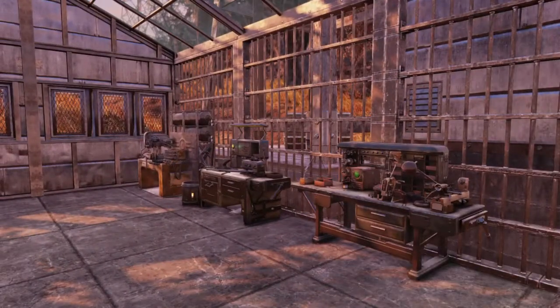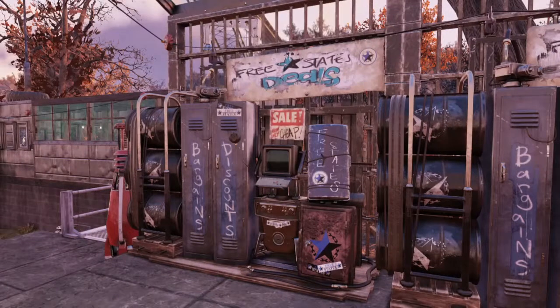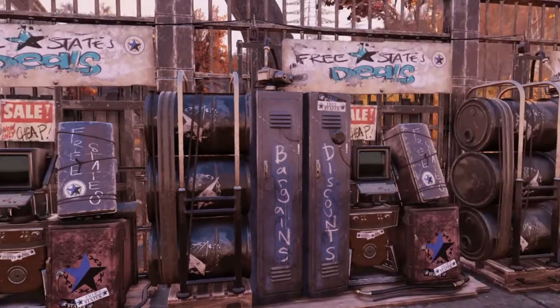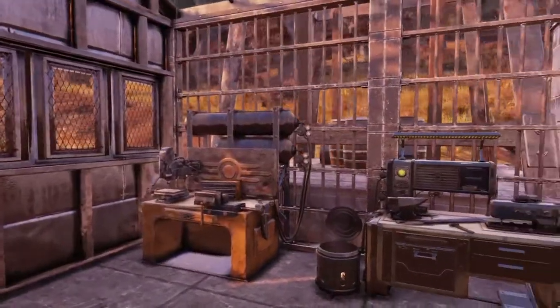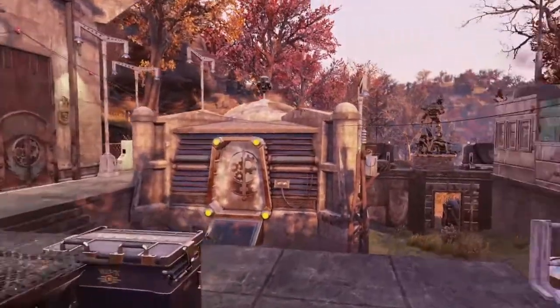When the Brotherhood opens up its gates, you can come in and buy their wares. That is actually supplied by the Free States faction — they come in and fill the vending machines. You can buy what you want, work on it, and then leave.